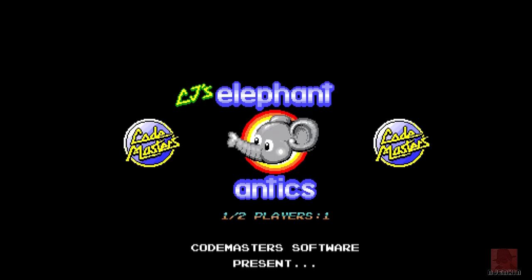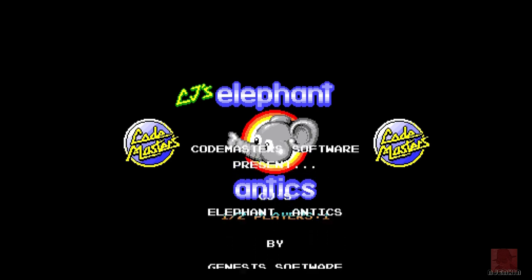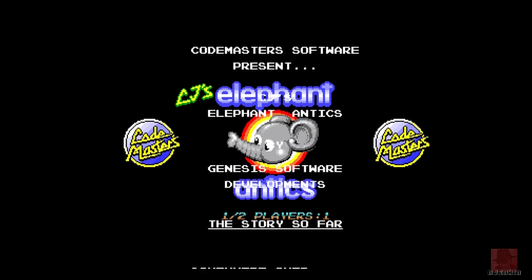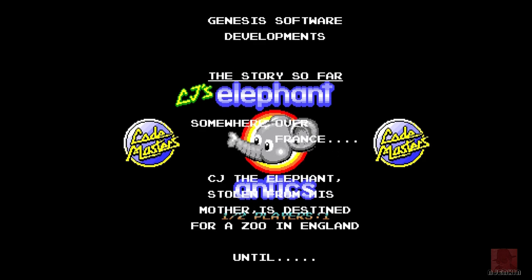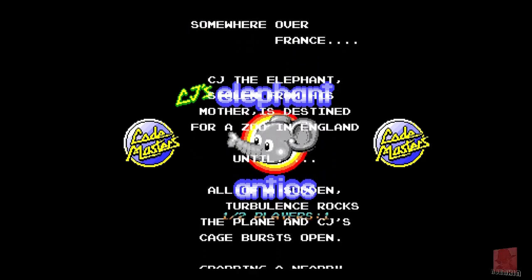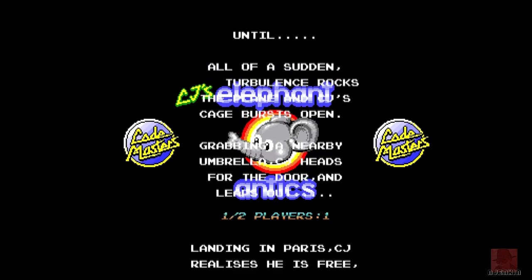I was very underwhelmed with it. Fans of the 8-bit game would like it. Everyone else would think they want a little bit more from this. Bit lacklustre - it wasn't really using the Amiga to its full potential. But there's some nice music in there. That was CJ's Elephant Antics by Codemasters in 1991 on the Commodore Amiga. If you've got any comments about this game, similar games or anything retro, put that below. I love reading your comments. Until next time, take great care of yourself and a very fond goodbye.